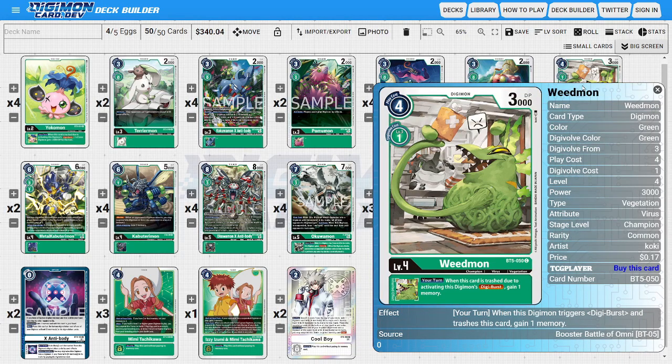Next, onto the Champions — I'm going to be running four copies of Weedmon. Weedmon is a really good card, like Yokomon and Palmon, to be Digi Burst fodder. His inheritable ability states that during your turn when this Digimon is trashed due to the activation of a Digi Burst ability, we get to gain one memory, allowing us to make even more powerful follow-up plays.